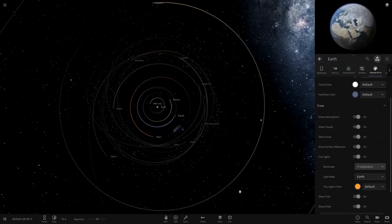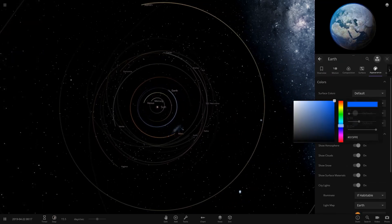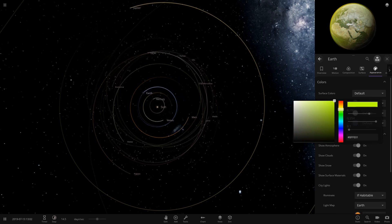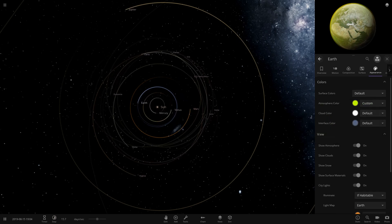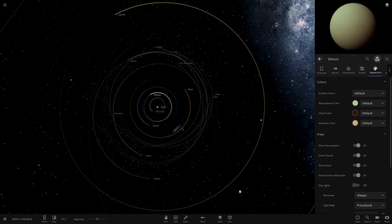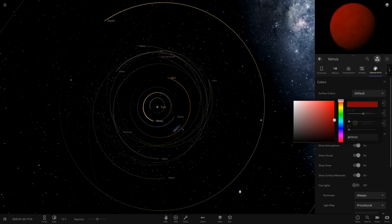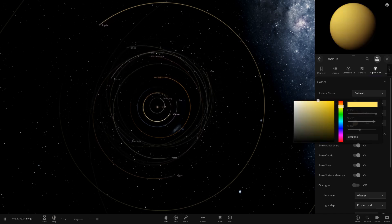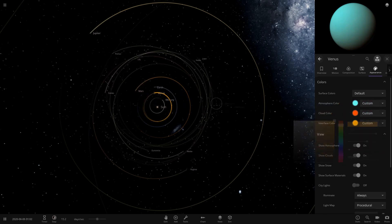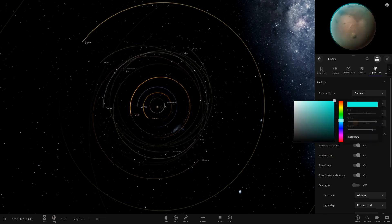Going back to customization in Update 25.2 — this was the final version of Update 25 I can access. The 'More Color in Space' update was huge when it came out. You could finally add full customization: atmosphere color, cloud color, interface color — and make custom variants of all the planets. You didn't have to mod the files anymore, which was a massive bonus since modding was quite complex back in the day.